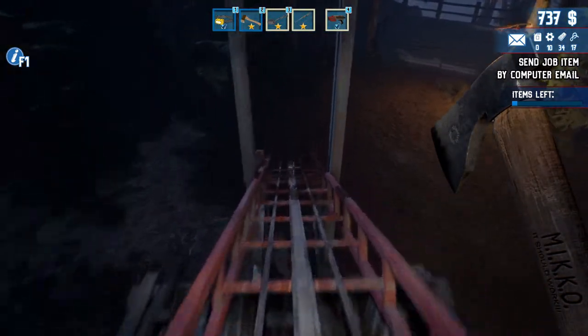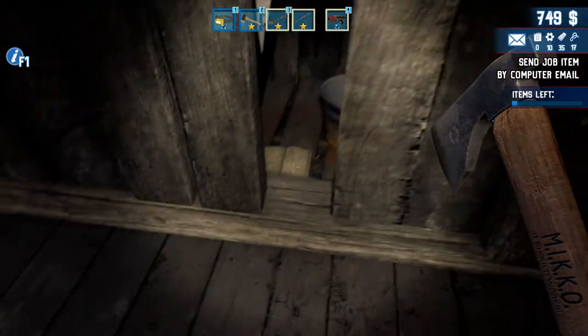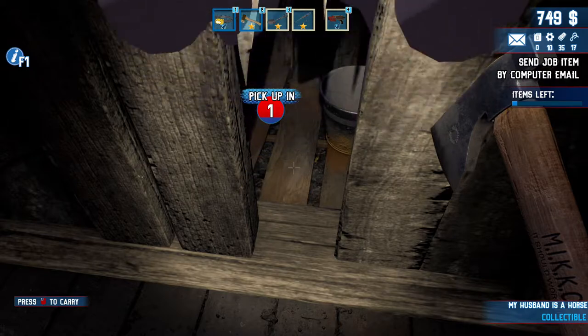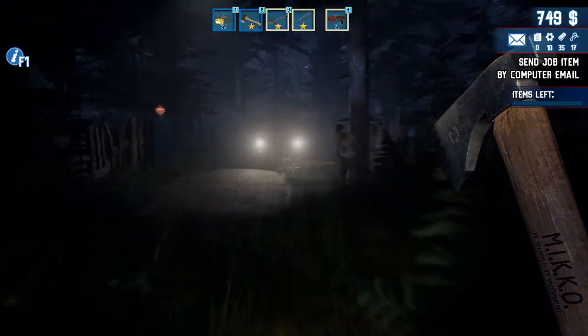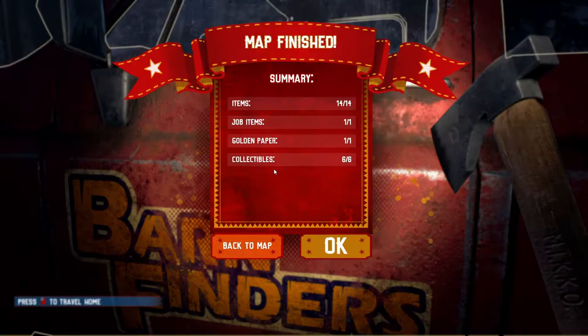Here we are back at the very first building that we came into and it's no surprise I missed it - it's through here. There we go - my husband is a horse. So hopefully this should be it. Items left: zero, all items collected. I actually spent about 15 minutes trying to look for that. But that's fine, we've got it now so let's head home. Better than I thought we were going to do at the start, that's for sure.